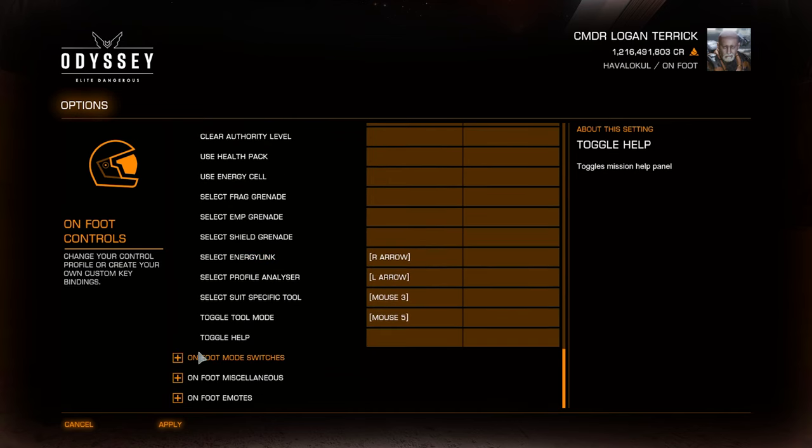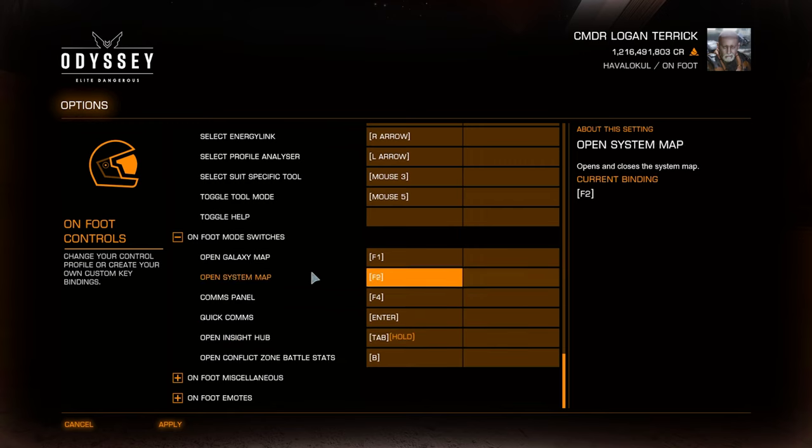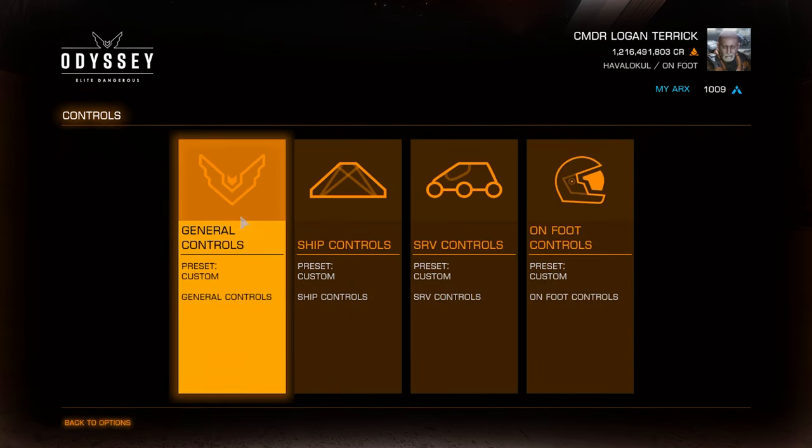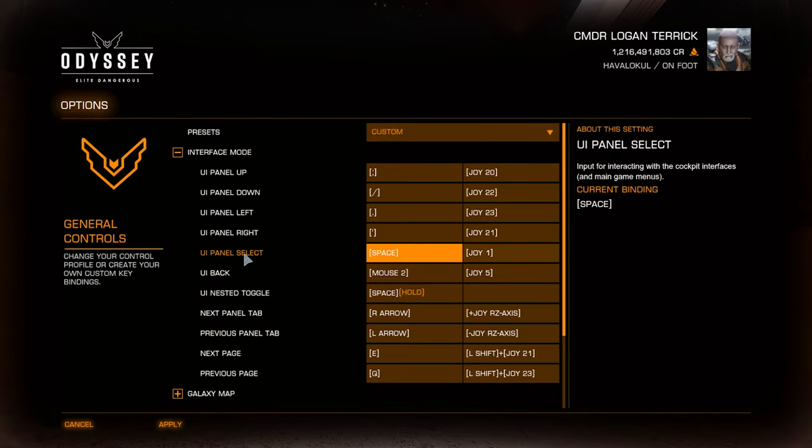If you go down to on-foot mode switches you can see I've also set tab being held down for opening the Insight Hub. What you will also need to do is go into your general controls interface mode and know your UI panel select and UI back key bindings. You can see I have my panel select set to space and my UI back to mouse 2. That's what I'll be using when I select items and back out of items in the UI.